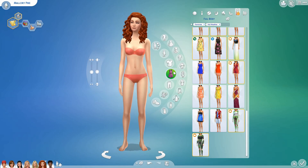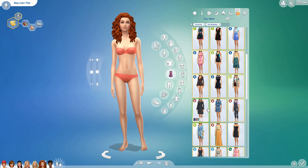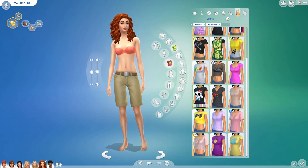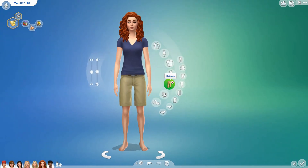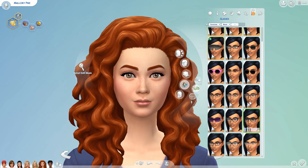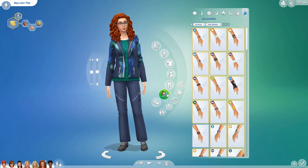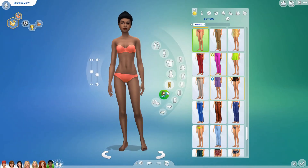If you remember the original hair I gave Mallory — she has natural curly red hair — the other hair was the closest thing we had in the original game to curly hair. Then I changed it to the hair from Cats and Dogs, and I'm like, oh god, she looks so much better with this hair. It was really fun to go back and see what we would have had to work with in the original game.